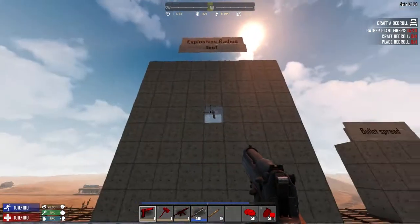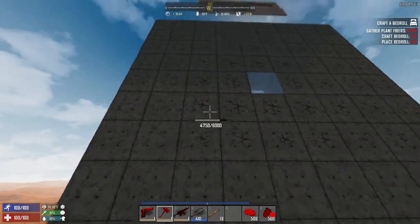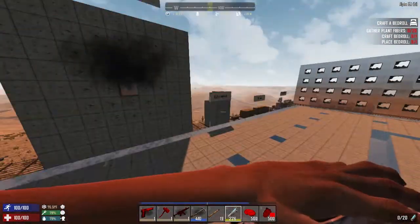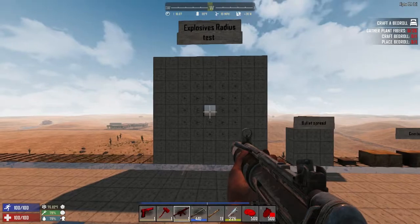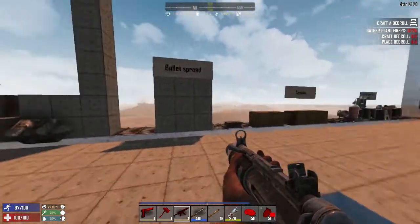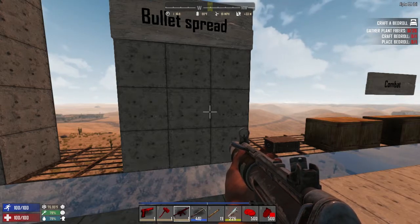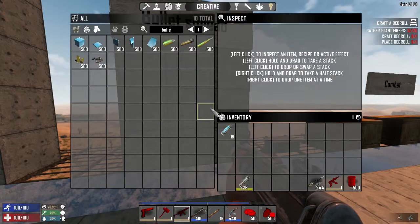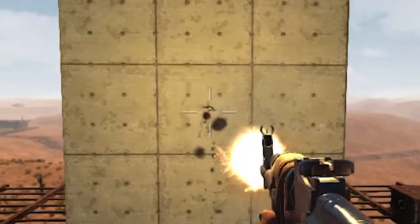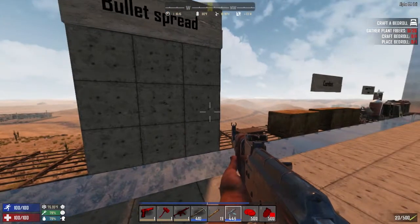This here is useful if you want to measure how far an explosive radius is — it allowed us to measure it. This is useful because seeing the trail and spread of bullets is a little bit easier against this background wall. Let me show you. You can see where the smoke hits and where the bullets are landing.